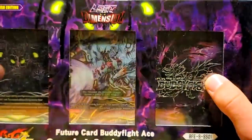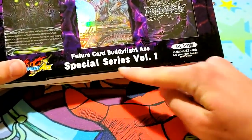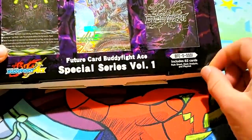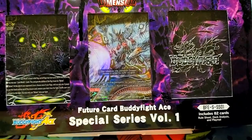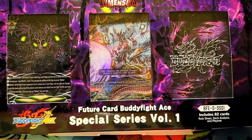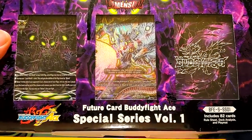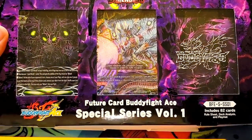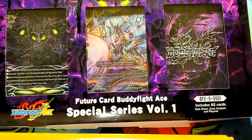Hey guys, Miles from Nexus Core here, and I'm bringing this to you because we just got Lost World. Lost Dimension came out, the special series, Volume 1, which means there's probably going to be more. For those of you who don't know, Buddy Fight basically has an extra deck now in the form of a lost deck. It's a special deck that you bring out using a spell that gives you the Lost World flag, and there's this special set to kind of get you started.